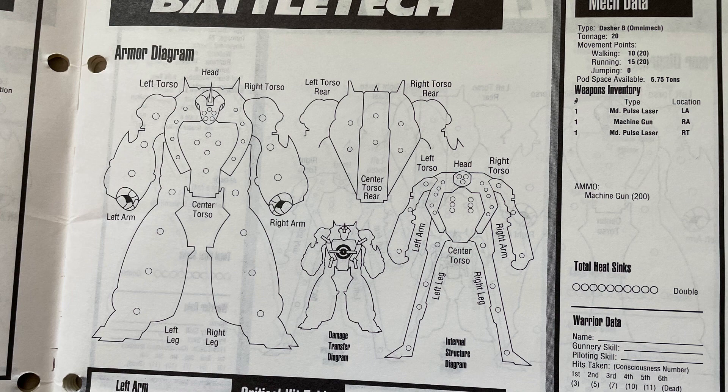Variant B is like the rapid-fire pulse weapons — pulse lasers and machine guns for anti-infantry. So you can think of this as an anti-infantry type unit.